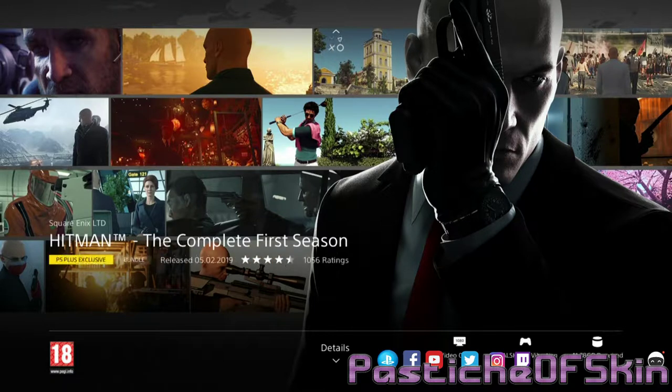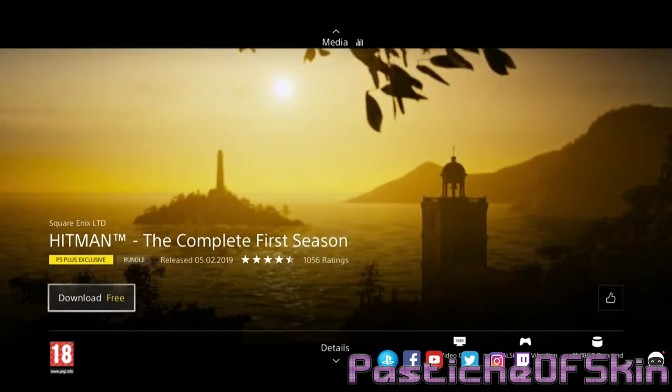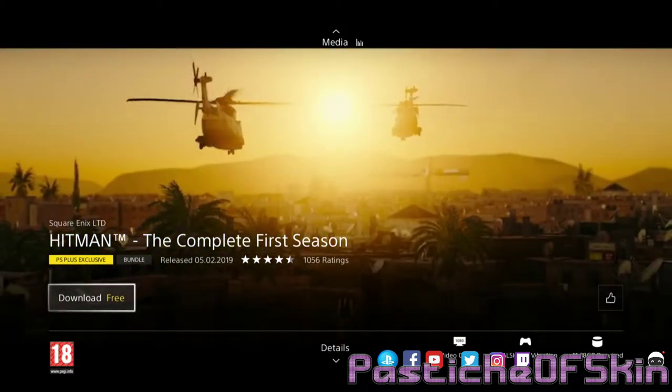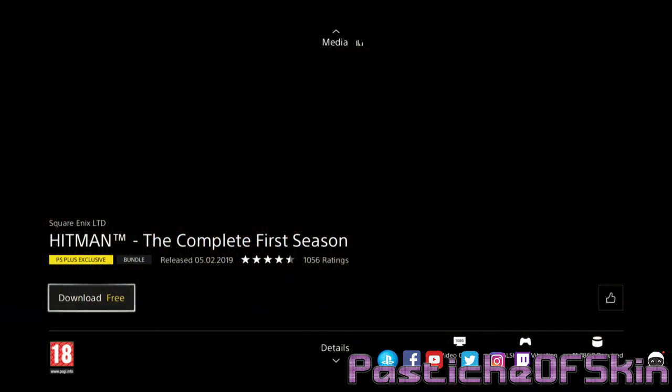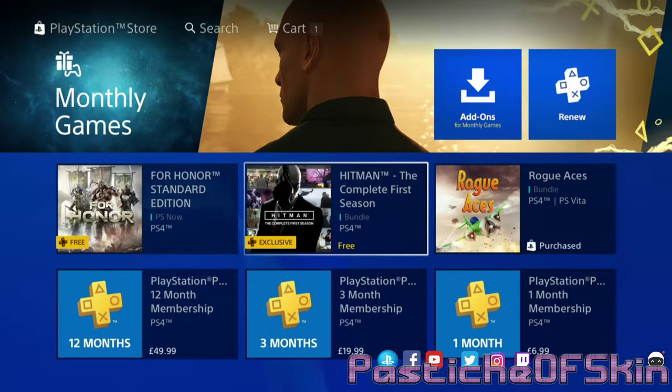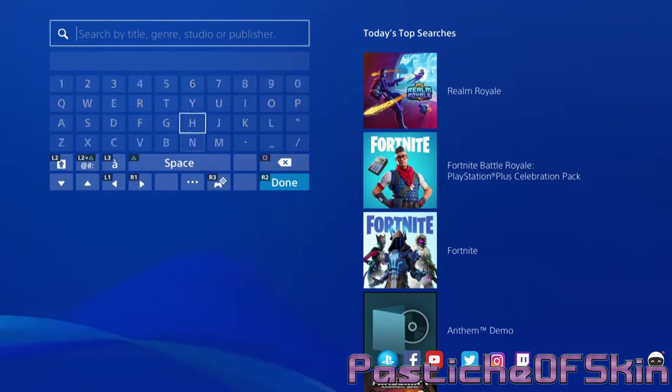Did you know that Hitman 2 is out? Hitman 2's second season allows you to play all your Hitman 1 levels — like a legacy kind of pack — in Hitman 2, but you don't need to buy Hitman 2 to get the benefits. What you can do is download the Hitman 2 Prologue, which is available on the PlayStation Store for free. Let's do a quick check — I'll just go in here with a quick search — so you can see exactly what you need to do.